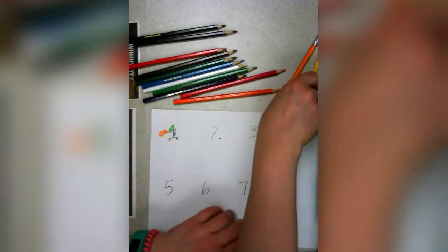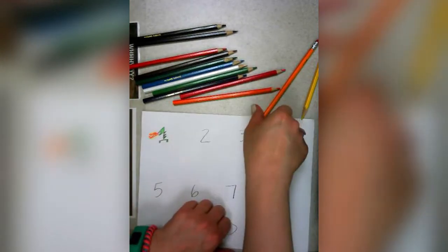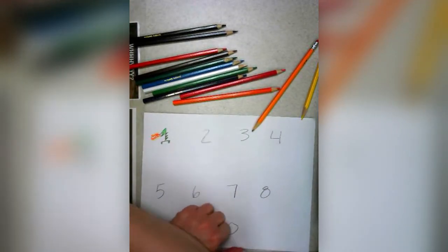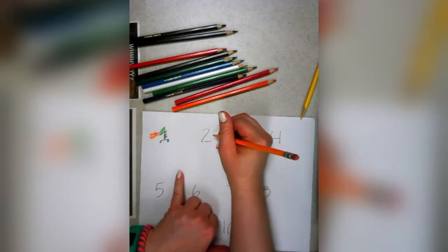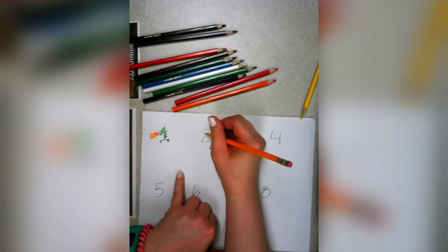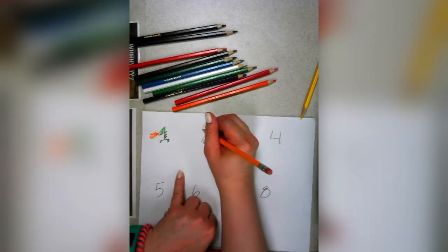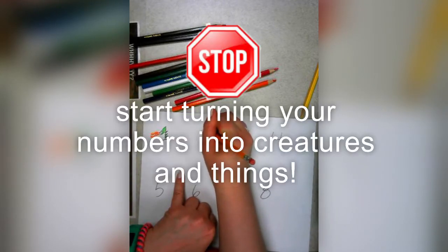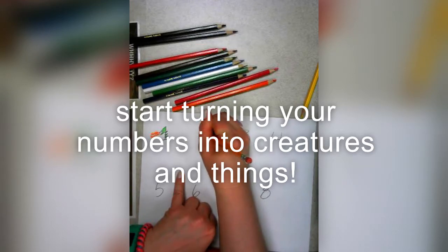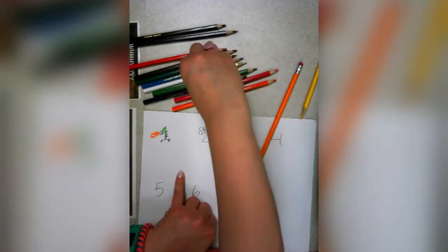Okay, so number two — I am going to turn this into a flower. So here is the flower pot, here is the flower. Okay, I am going to color it in.